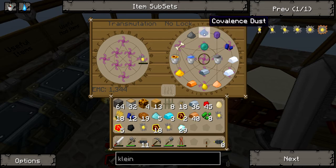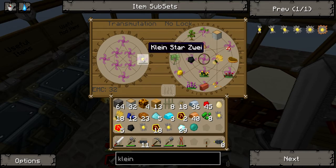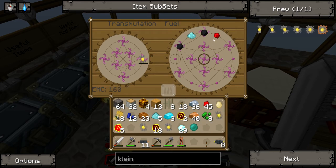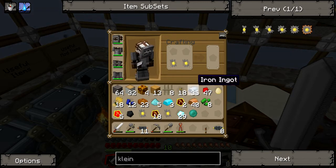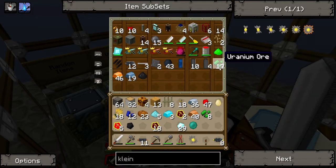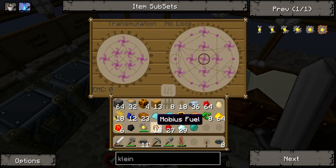Let's turn all this into Mobius Fuel, and some enderpearls, some bread. Get a piece of charcoal and let's turn this piece of coal into redstone and a piece of charcoal. Get four of these Klein Stars to get a Klein Star Drei - and that's all we had. We're going to cook all this uranium back in and get some of them back. We need some glowstone as well - just turn that, and then redstone. Now that we're a bit back on track, sort of.